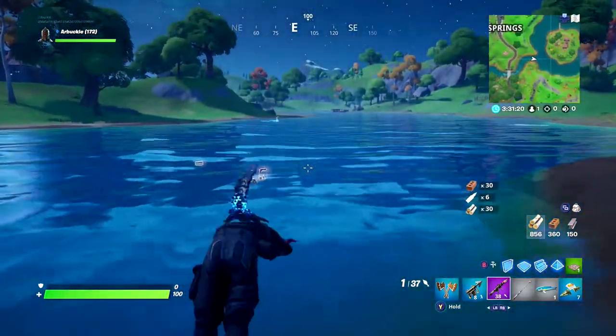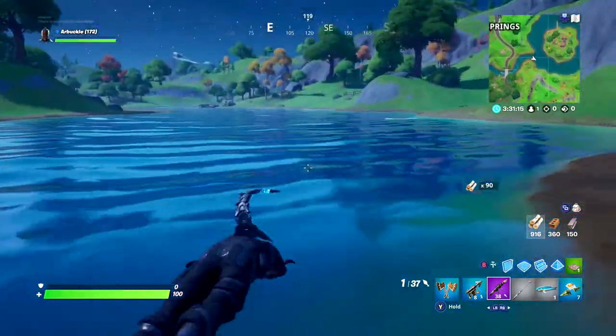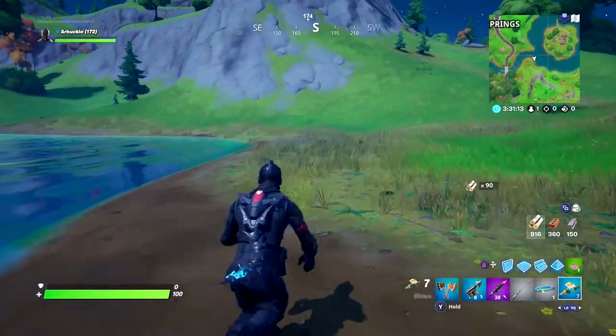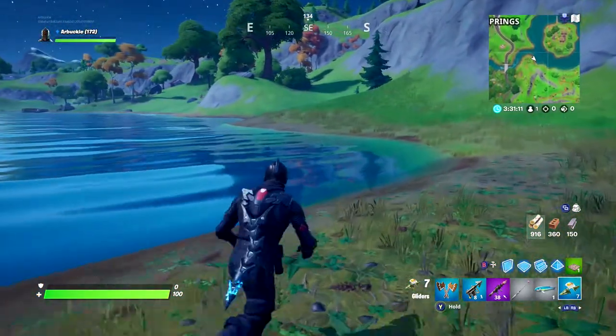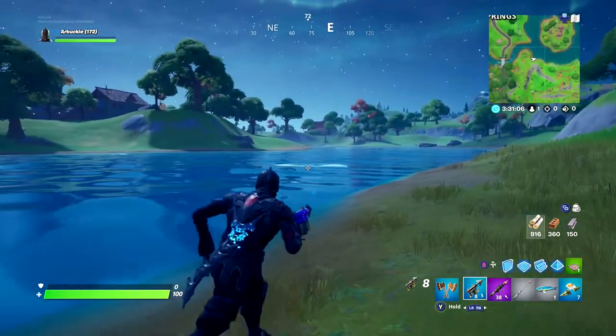You'll also most likely be able to find an explosive weapon on that island. It's pretty big with a lot of rooms and a couple of buildings, and if you search around you'll most likely find yourself a grenade, a grenade launcher, or a rocket launcher, which can all be used to blow up a fish and catch it.